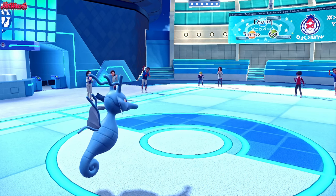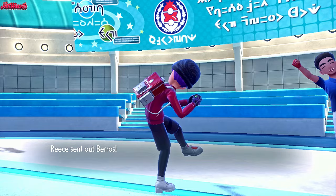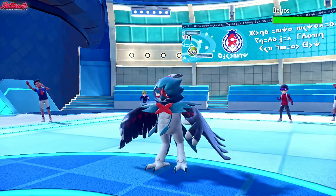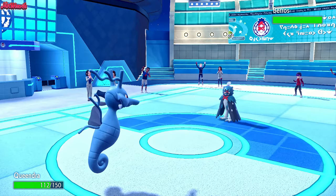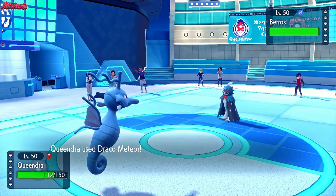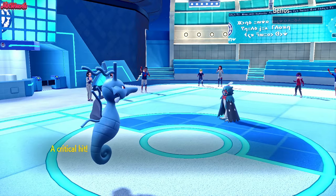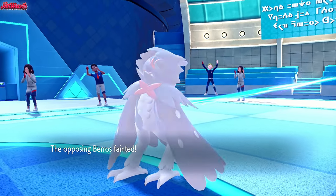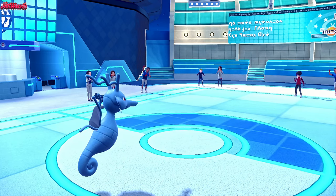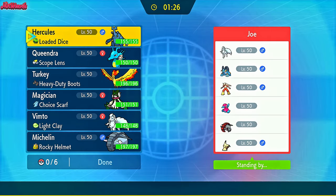Goftritel comes in - nice and shiny. We go for a Draco Meteor, which is a bit more accurate. Draco Meteor comes through with a guaranteed crit, taking out the Goftritel - which is fantastic. Kingdra is so powerful with this set. Goftritel is no slouch on the special defense side either. Decidueye comes in now. Kingdra has made an epic comeback - we went from a 3-1 deficit to a sweep. Draco Meteor comes through, it does crit of course, taking out the Decidueye. That is going to be the game - GG Rhys!